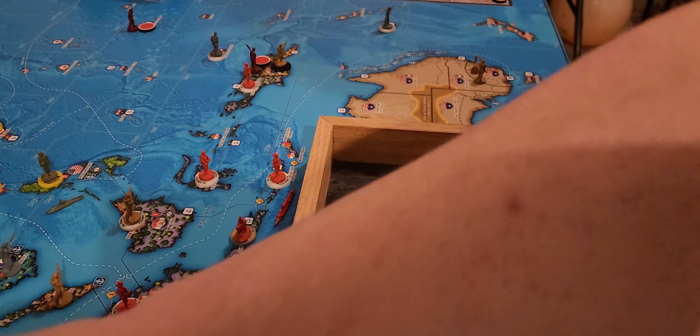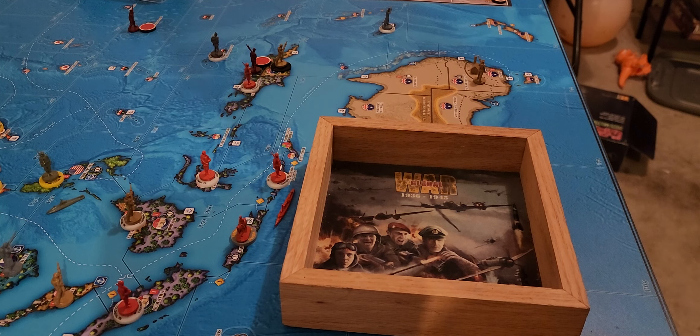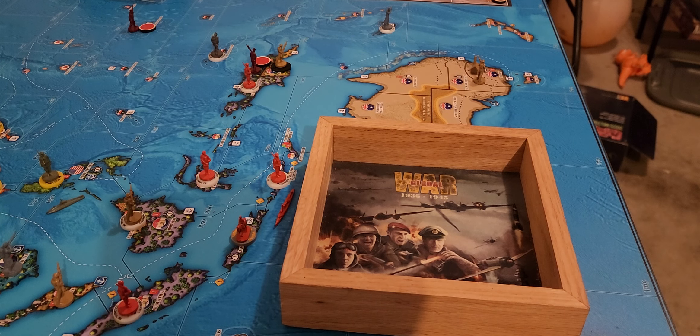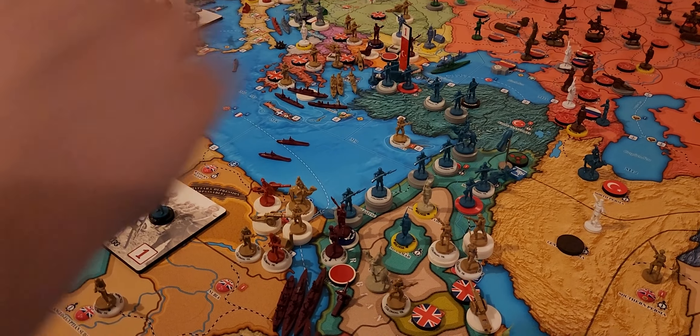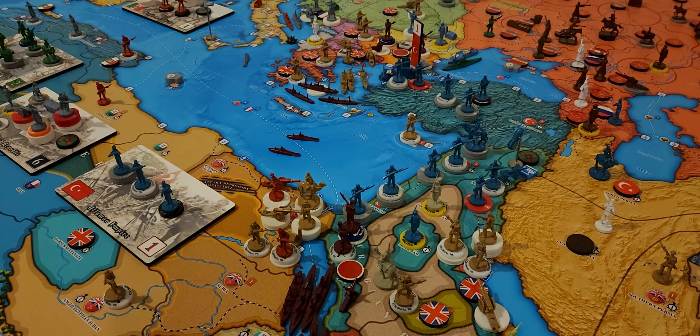Let's roll our two attrition dice from Bulgaria into Thrace. That's a seven and a six — no hits. And then let's go ahead and roll our attrition from Hejaz into Palestine. We got a one — a hit! Dawson, I'm sure you'll want to take out the colonial infantry there rather than a regular infantry. That actually kind of helps.